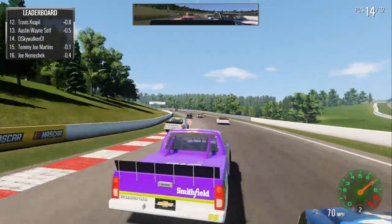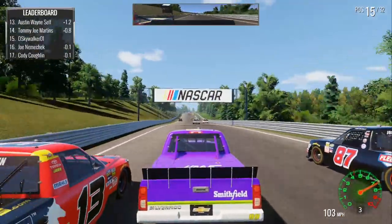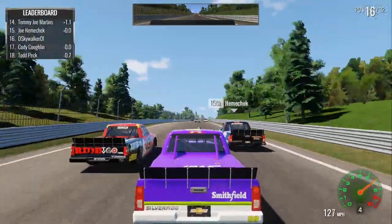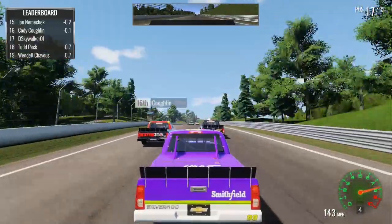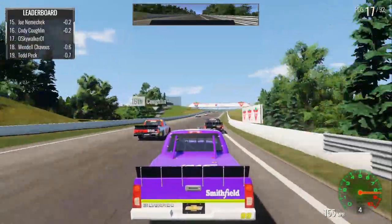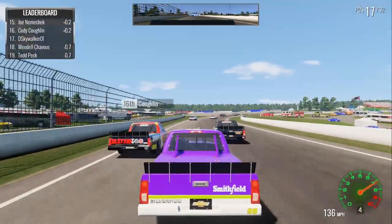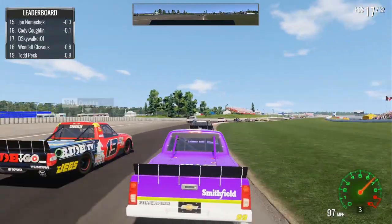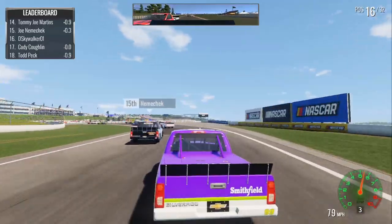We can't, because we got rammed into by Joe Nemechek. And now we're going three-wide with Cody Coughlin — that's appropriate, having a drag race with a Coughlin down a straightaway. He's able to get that move done as we head underneath the Canadian Tire Bridge. Shift down into third gear here. 'Easy, easy,' the spotter says that all the time. Maybe it's just because I'm not driving very easily.